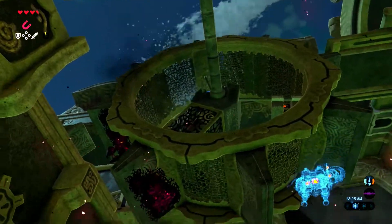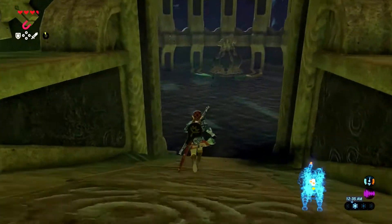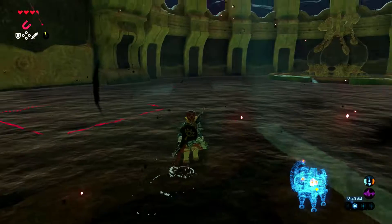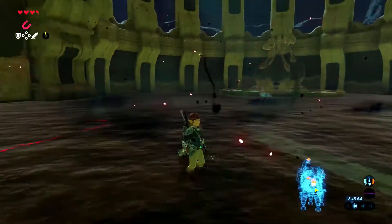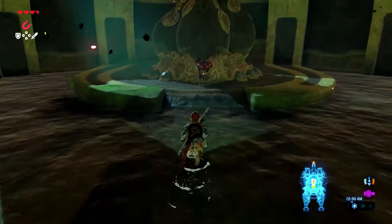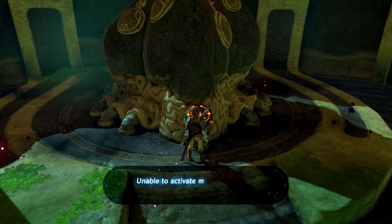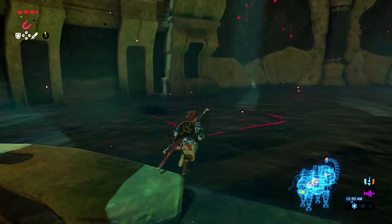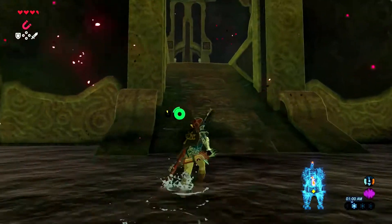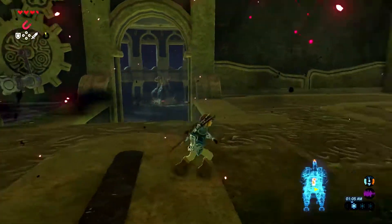There seems to be another terminal inside that water wheel. Down here we've got what looks like a giant terminal, and this room seems very bossy, considering how big and open it is relative to everything else. I assume that if we go too far in we might fight a boss — but nope, no boss just yet. Since we haven't activated all the terminals, we can't activate that. I assume when we come back with all terminals activated, a boss will show up in there.